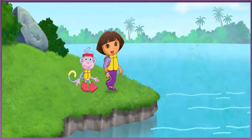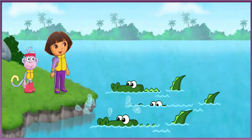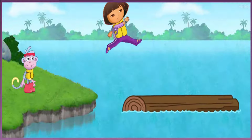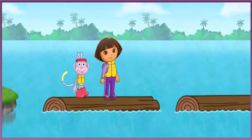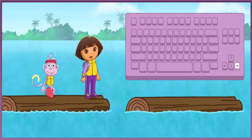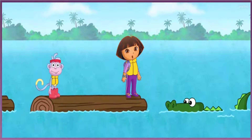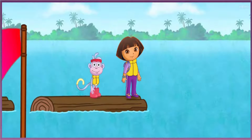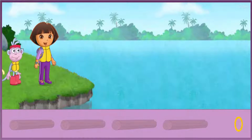¡Llegamos! We made it to Crocodile Lake. Whoa, these crocodiles sure are snappy. We can cross the lake by balancing on the tree trunks — it's just like walking on the balance beam at the gym. Press the arrow keys to walk on the tree trunks — los troncos. Press the space bar to jump. Remember, only jump on los troncos. Watch out for los cocodrilos. We need to jump on four tree trunks to cross the lake.